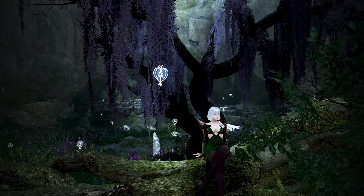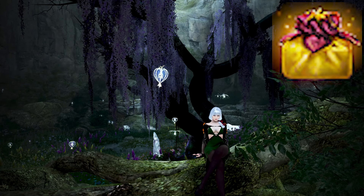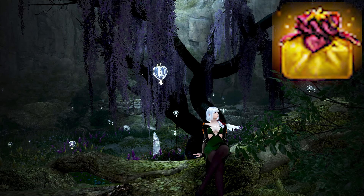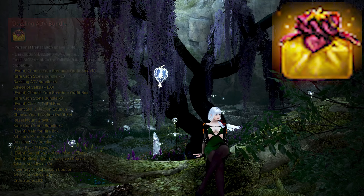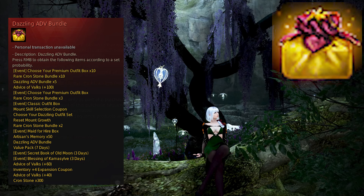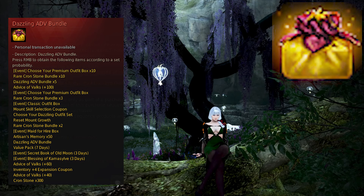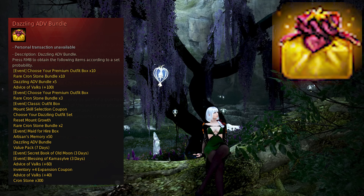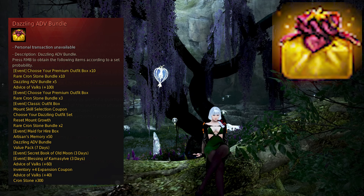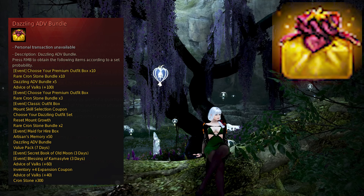In this video we'll go over what the value of the Dazzling Advanced Bundle is. This is a newer box released around a month ago and is pretty unique as you can obtain multiple items from one box. You have a guaranteed chance to obtain 300 crons and an additional chance to get the other items, so no matter what you'll get 300 crons, but you also have a chance to get every single item listed in the box as a bonus. It still is an RNG box, so we'll have to find out what the real value is.